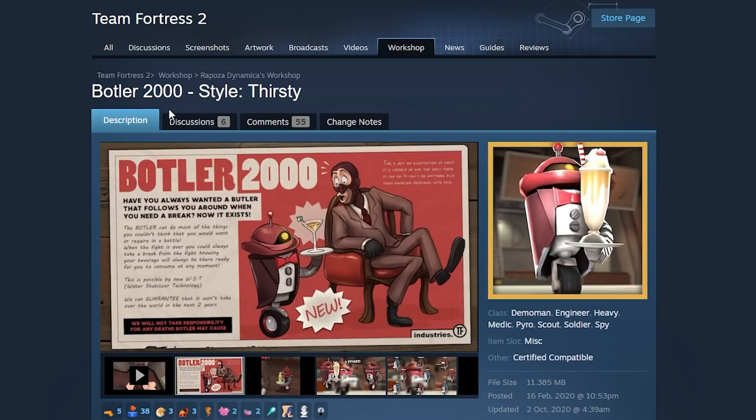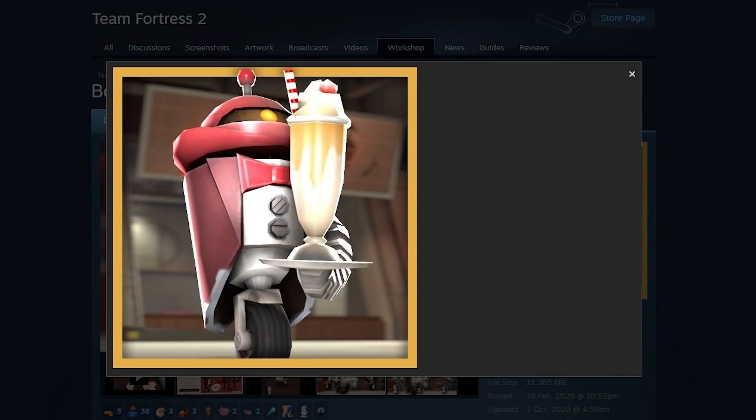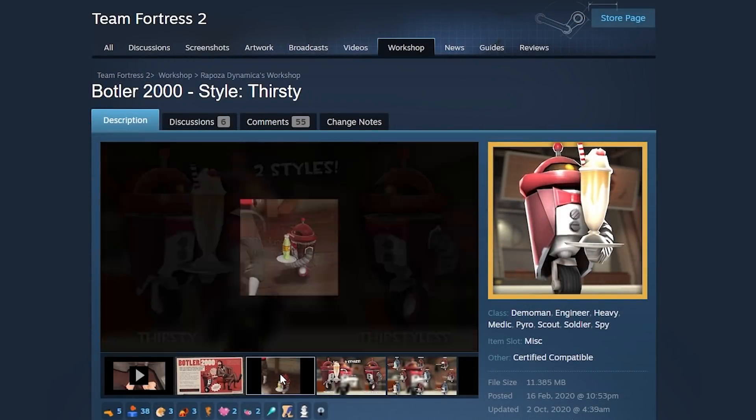That's a revisit — we're revisiting the Butler 2000 because I only now discovered the Thirsty style. I don't think I had that in the first video. This one's got a really big drink. For those of you who've never seen it, this is like a little robot that follows you around, and it's got a drink on this little board there. It's got a big drink if you put it into Thirsty style. That's all I wanted to show you.